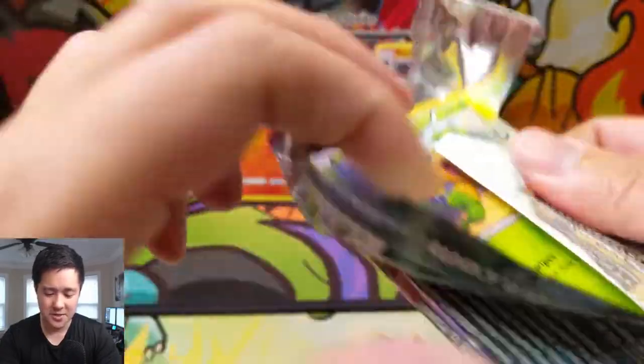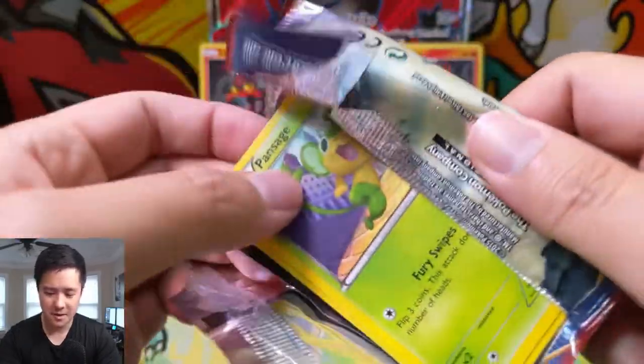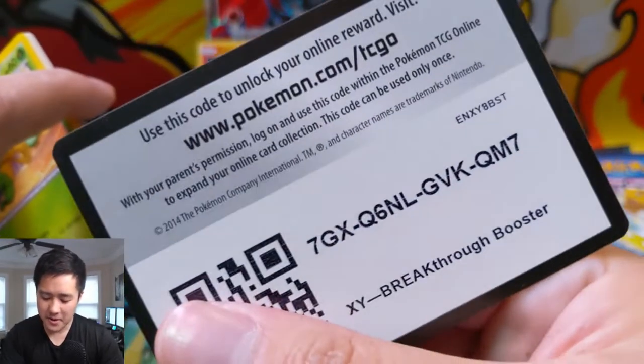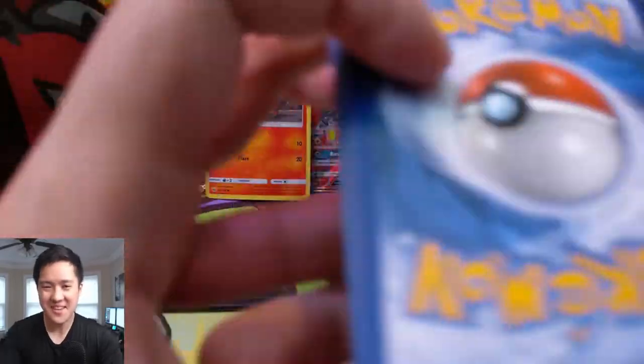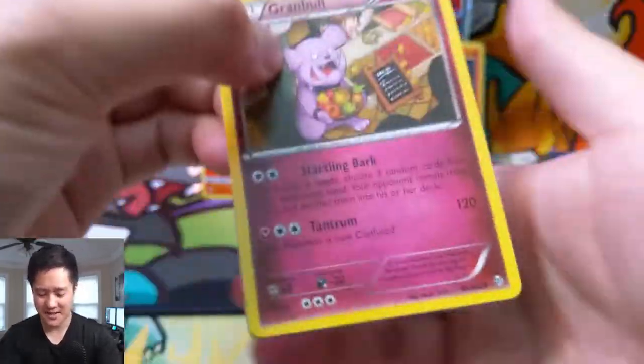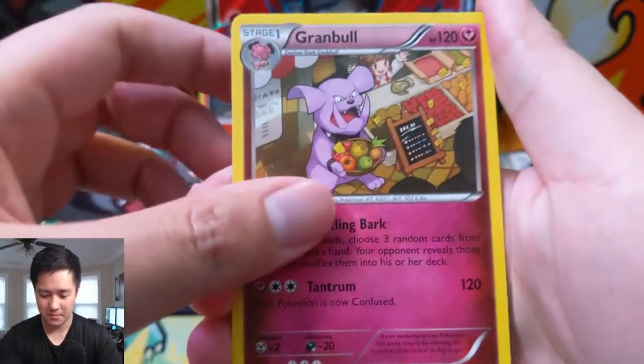In Pokemon Go, my radar always says there's a Litwick around but I can never find it. Alright, let's move to Breakthrough. I usually use my Go Plus to catch stuff on my way to and from work and stuff like that, and there's definitely Litwicks around but I just can't seem to get one. Maybe it's something you have to actually catch manually.